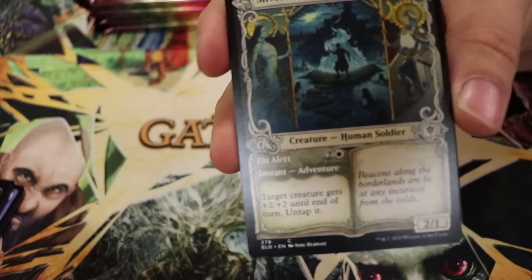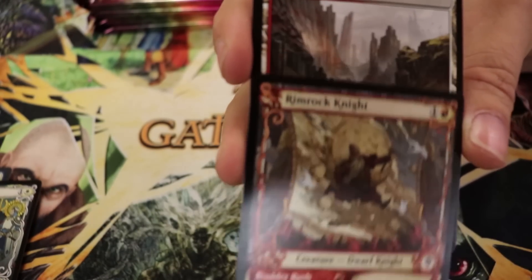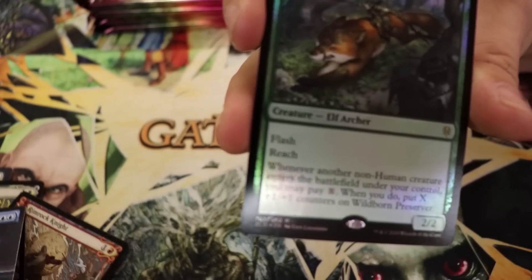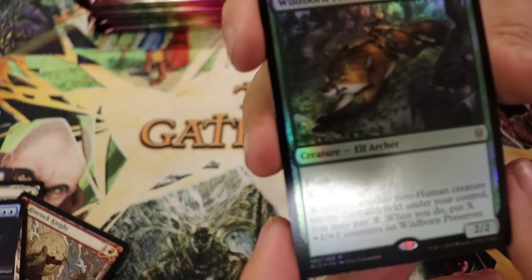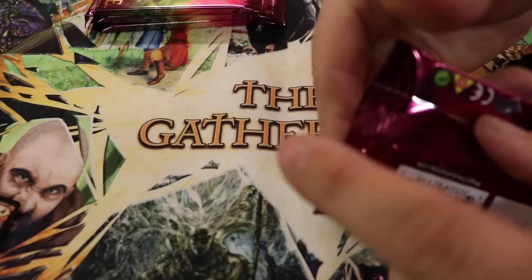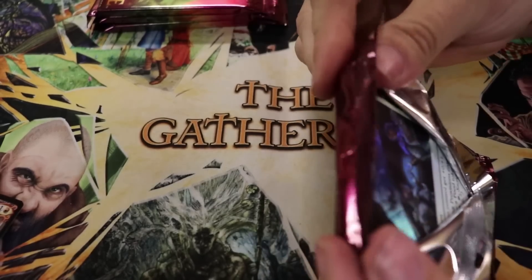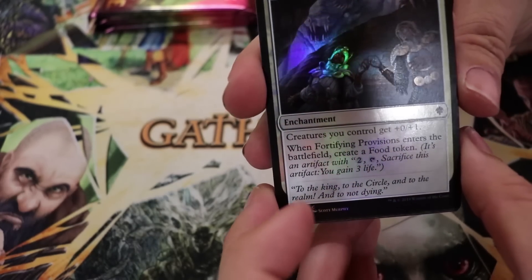Extended Oko — that is a sweet score, that is fantastic. It's going right into my planeswalker binder. Another Silverflame Squire, another Rimrock Knight, and the feel-bad land — that is Stolen by the Fae with extended border. Foil Wildborn Preserver — that guy's great. He's going to see a lot of play in the future; he's really solid. And the foil Bear token once more.